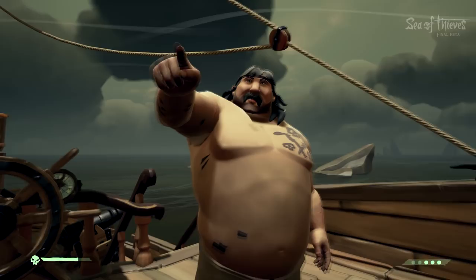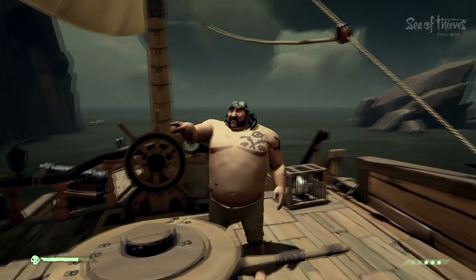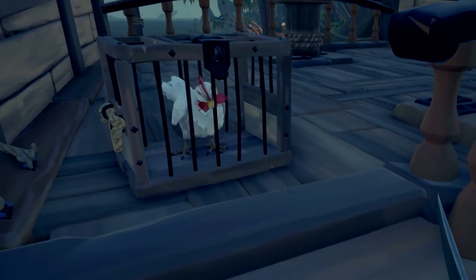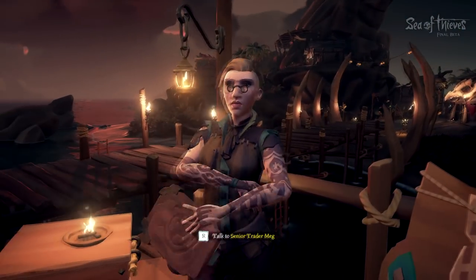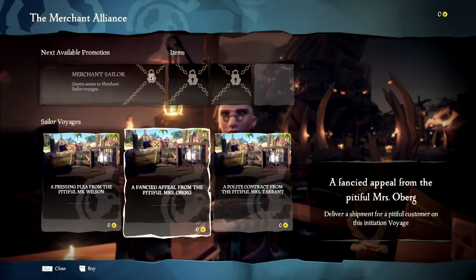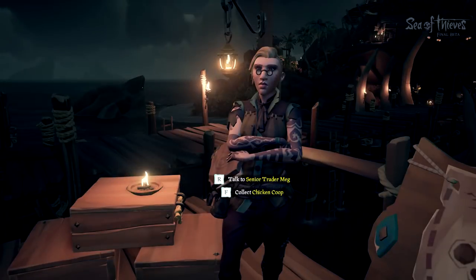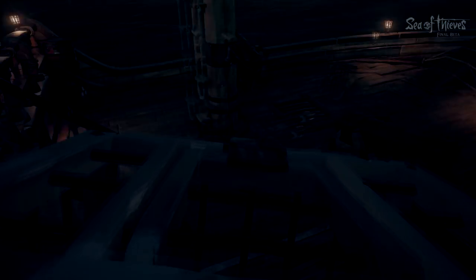Jesse Tattoo here — I've been sicker than a sea dog for a while. Anyway, I'm gonna show you a quick how-to on catching chickens. First off, you need to go to the new Merchant Alliance tent and get a mission for getting chickens. Before you leave, don't forget to grab some cages from the merchant. You can also find them on islands occasionally, but bring what you need just in case.